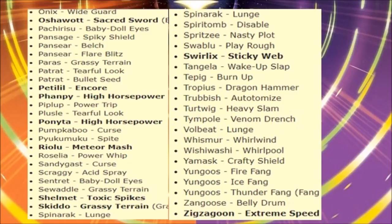Scraggy gets Acid Spray — meh. Baby-Doll Eyes on Snubbull could be useful. Seawaddle gets Grassy Terrain — meh. Shelmet gets Toxic Spikes. I believe Accelgor already has Toxic Spikes, so it's fair for Shelmet to get it — it's fairly bulky so it can use them. Skiddo gets Grassy Terrain. Bulk Up is still better, but the Grass-type variant of Skiddo can be more useful now, though Bulk Up remains vastly superior even with passive recovery. Spinarak gets Lunge — not going to help it much.